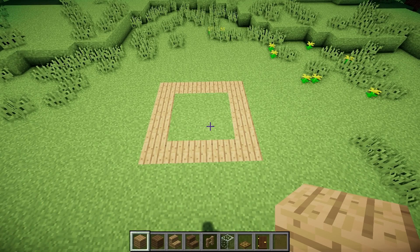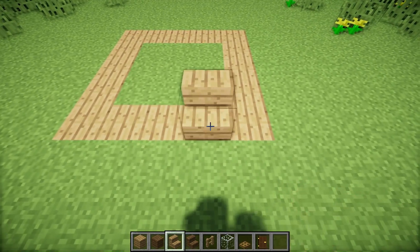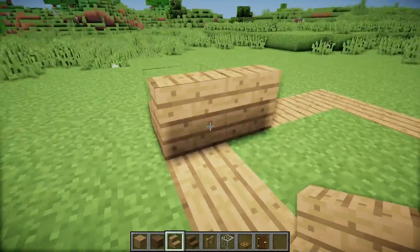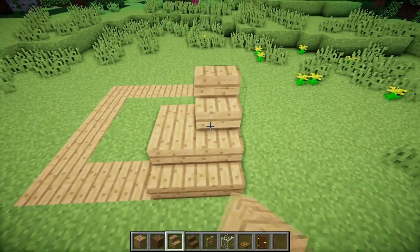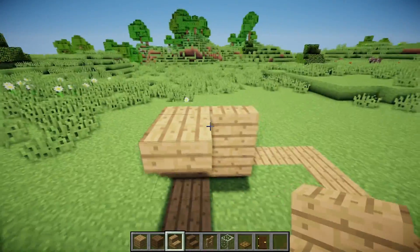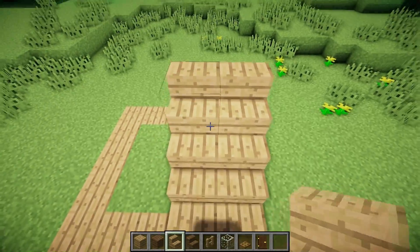To the bottom right of this frame we place down 2 oak wood stairs, then behind we place 2 oak wood stairs upside down, then 2 onto the top, then 2 upside down behind, and 2 onto the top once again.